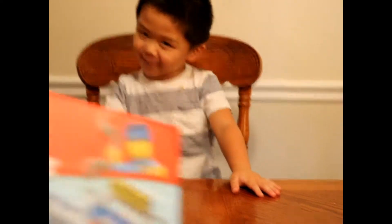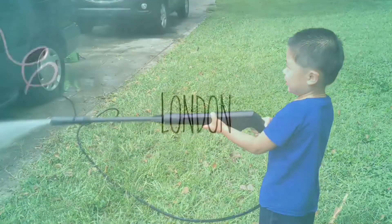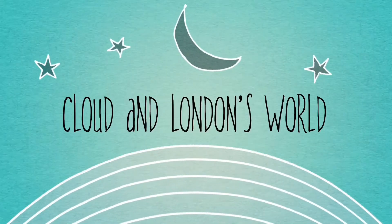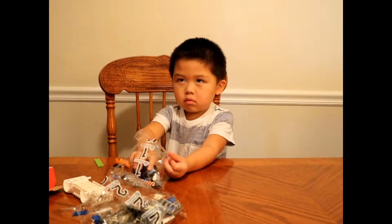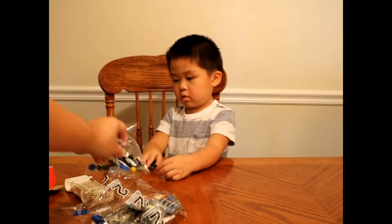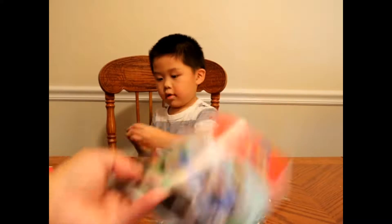Alright, what are we doing? Opening up some Legos! We got a Lego Juniors easy-to-build set right here. It comes in two packets — pack one which he just opened up, and then pack two right here. It also comes with this car platform right here and the instruction booklet showing how to build.